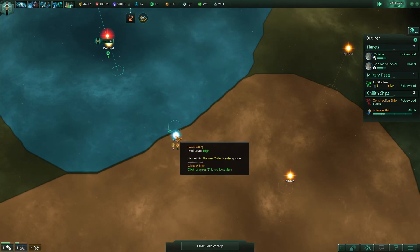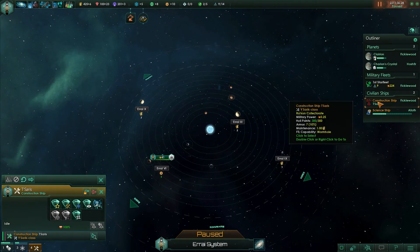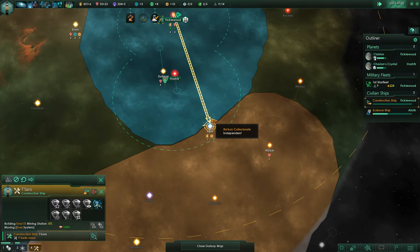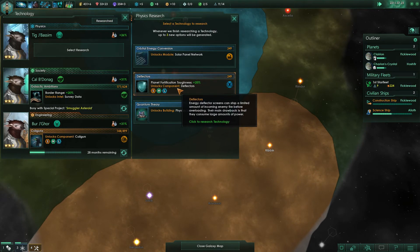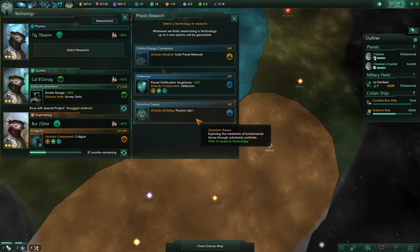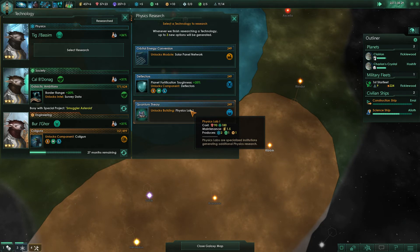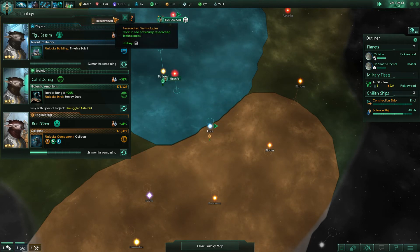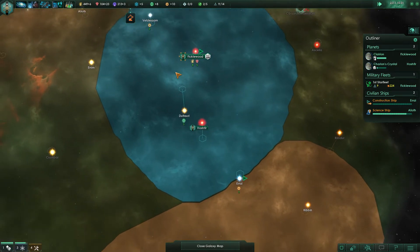I'm going to want to grab some of these resources. Construction ship — we're going to need some power soon. I think having mining stations there gives you a tiny bit of border pushing. Green shard thrower — excellent. Deflectors? Or the physics lab? We're already doing armor, and we don't have the better capacitors right now, so I'm actually going to go with the physics lab. We need a better lab and we're lagging behind in physics — all the more reason.